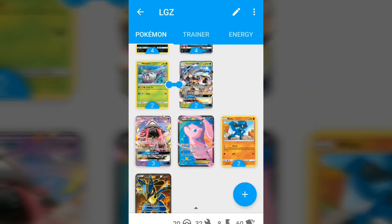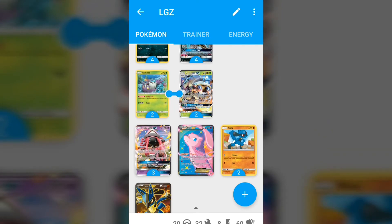Lucario GX comes off really strong initially — your prizes are usually mapped out through the game. However, in testing I found that the in-between stage, after you've used an Aura Strike and they're not playing into Cantankerous Beatdown, is an awkward stage. With Golisopod, after your First Impression to take a two-shot, you can slap on a DCE and Armor Press for the other knockout, making Golisopod immune to the one-shot back.